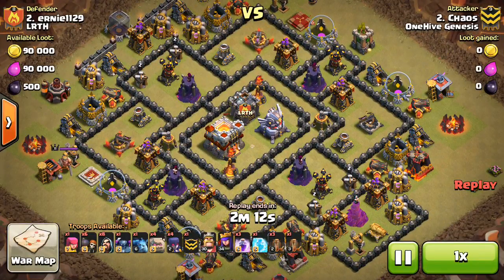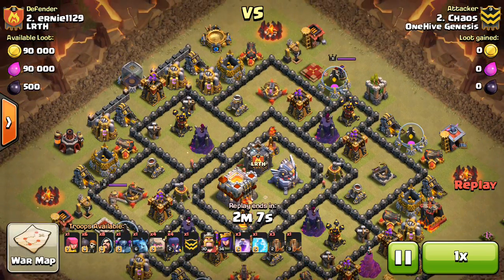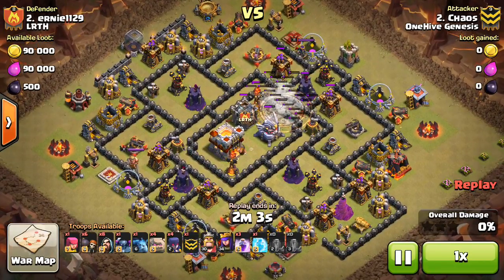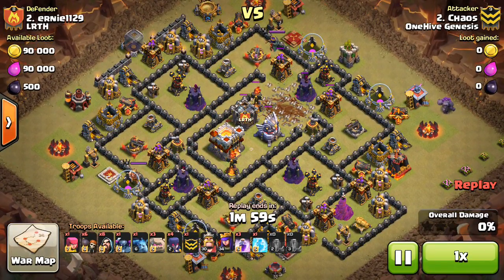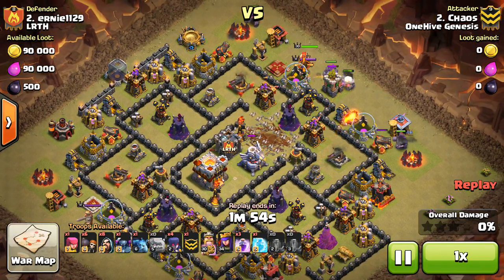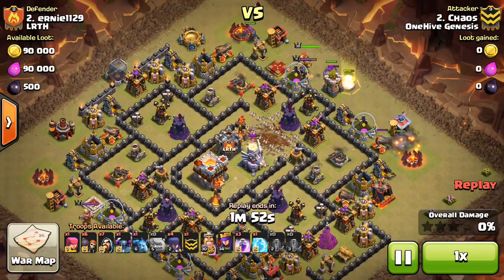I was going to look at a 2-star on their number 2 guy — Chaos taking on their 2. Just going for a 2-star because it's a very high percentage one. It starts off with the Quake Spells, going to open everything up into the core. All three of those compartments right there connect on in, so he can spread out his Golems nice and wide here, coming in with 4 Golems, backing it up with some Wizards.